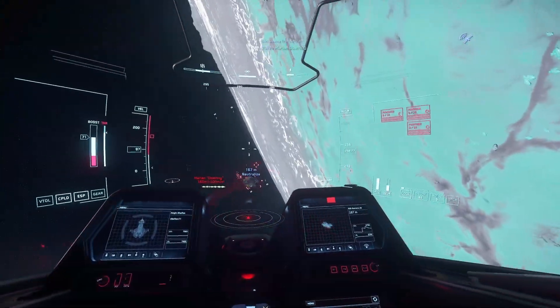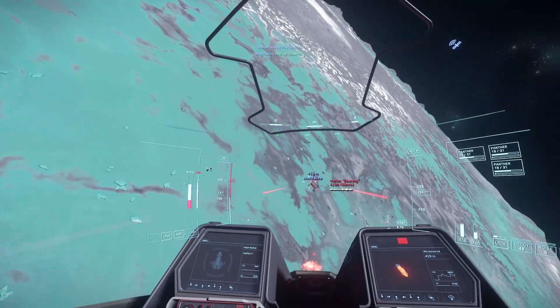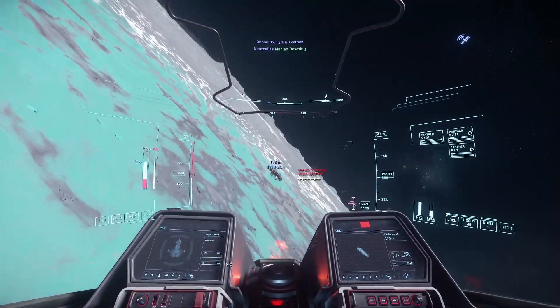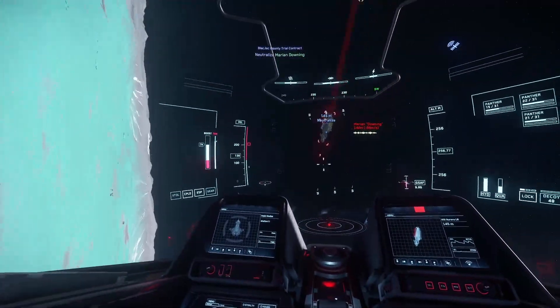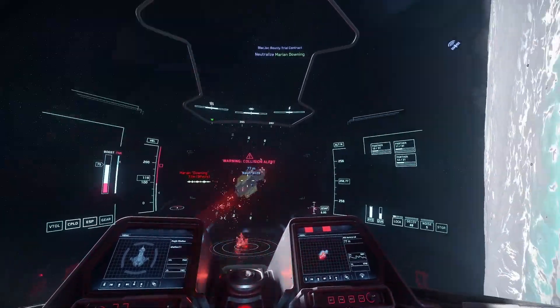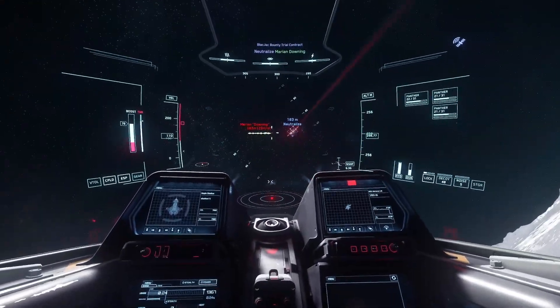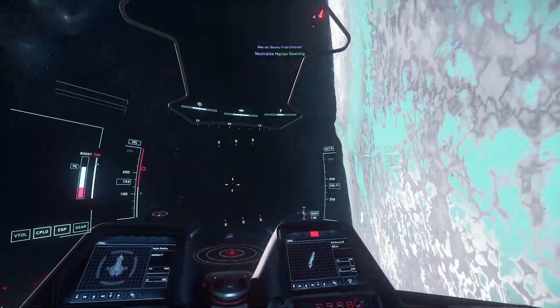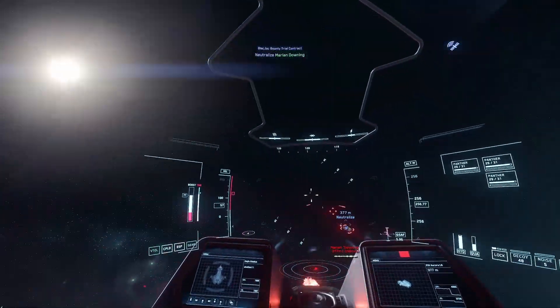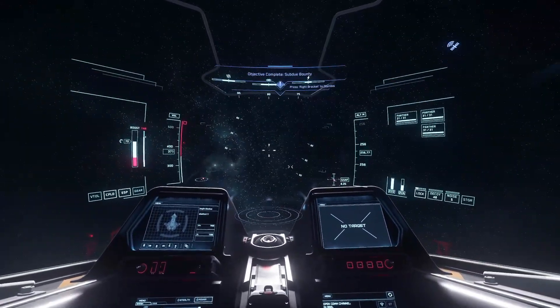The Gladius has 3 size 3 mounts filled with 2 Panther Repeaters and a Mantis Gatling, all fixed size 3, paired with 2 size 1 shields. This fighter should be feared. Now if you're relatively new to Star Citizen, you might think that 3 size 3 weapons isn't a crazy amount of power and size 1 shields are nothing to brag about either. However, light fighters are fast, zippy, small, and typically have a narrow profile. Combined with Star Citizen's flight and weapon mechanics, you'll find it extremely difficult to take out a somewhat decent pilot.